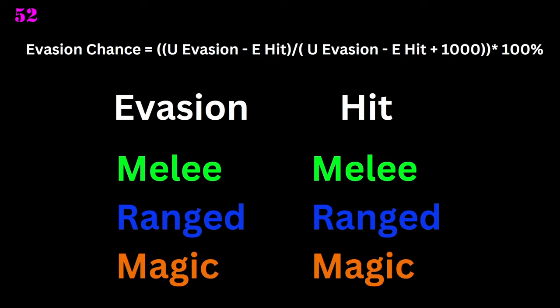Looking at the example from evasion and hit, we can see it clearly. Evasion is a stat that determines how high the chance is that if someone attacks you, the attack is evaded and actually deals zero damage. Hit, on the other hand, is the counterpart to that stat and determines how high the chance is that your hit goes through the enemy's evasion. So basically, if an enemy has lots of evasion, you want to stack lots of hit. I've also included the formulas for the nerds that want to calculate their stuff, and I'm going to do that for all the stats.